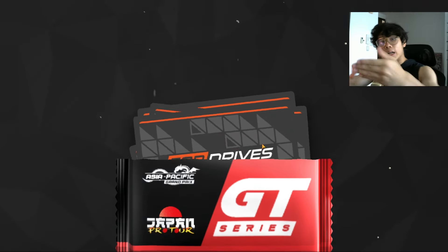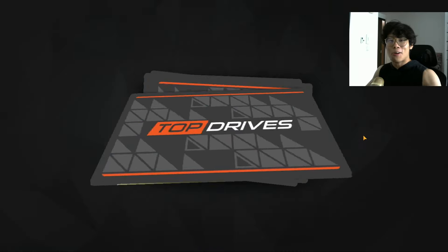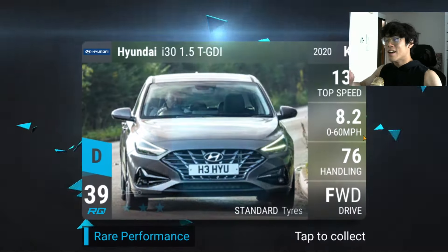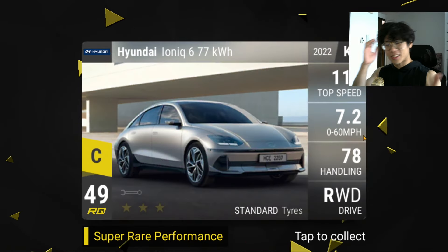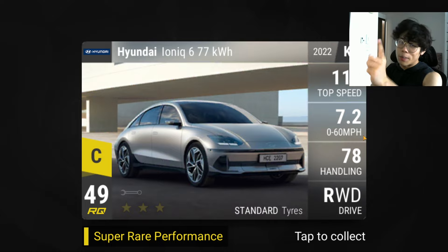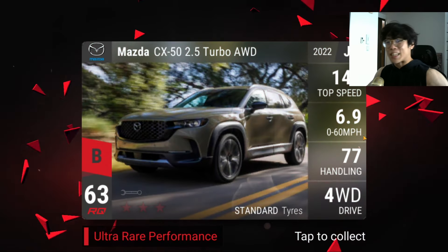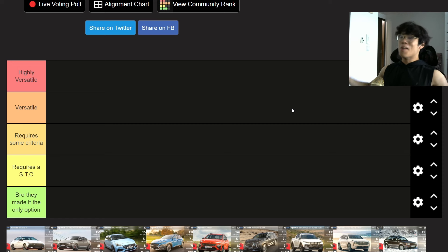Interestingly, they don't have the platinum pack in the store this time. Maybe they'll release it when the finals come out, or for the final challenge — I'm not sure about that. 20% epic, 3% legendary, we are normies. Mazda CX-50 — but that's not a bad card to unpack, to be completely honest. Let's get into the pack review.